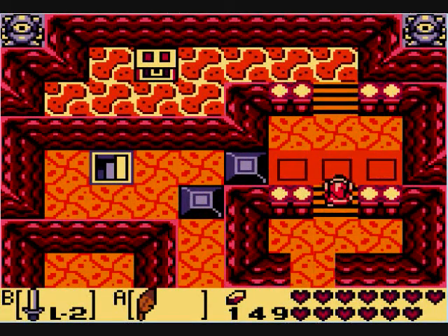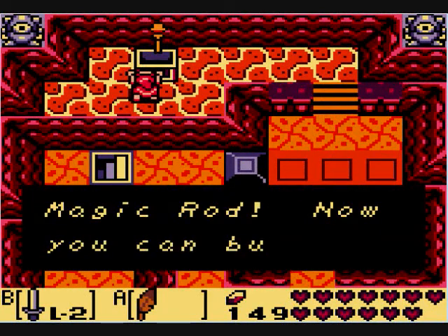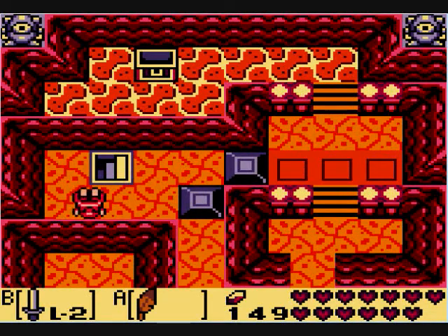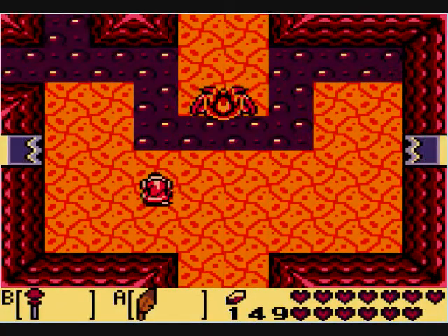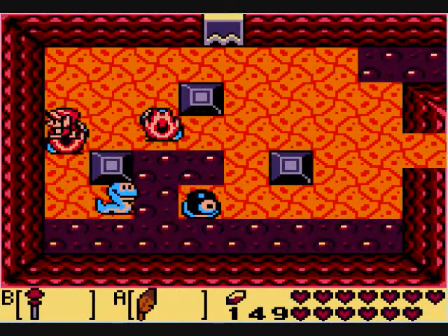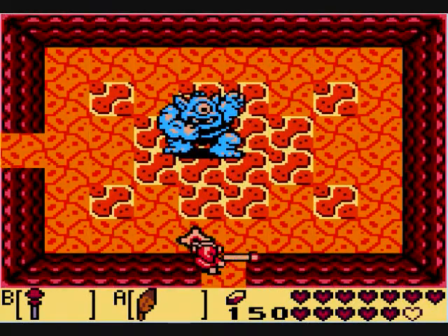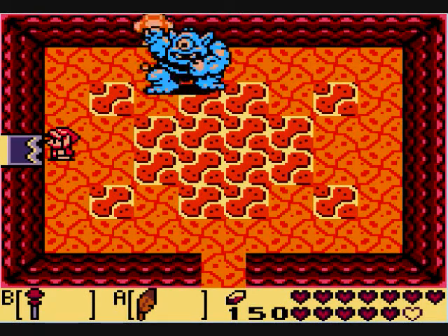Now that the switch has been activated, we can get the dungeon weapon — the fire rod. Magic rod. With our new weapon of the dungeon, we can basically kill anything in one hit, except for miniboss enemies. Like him — it takes three hits to kill him, but nonetheless. Fastest weapon in the game.